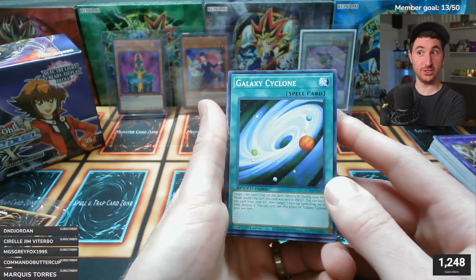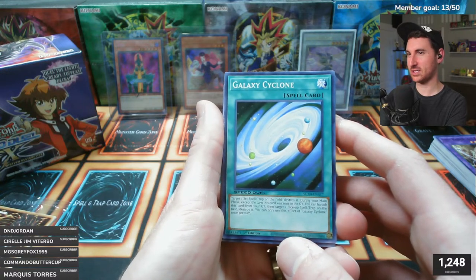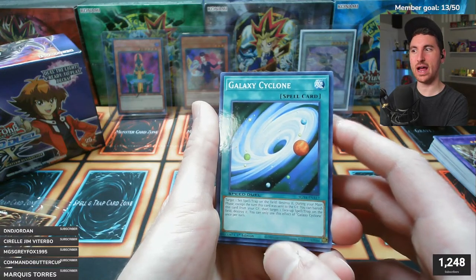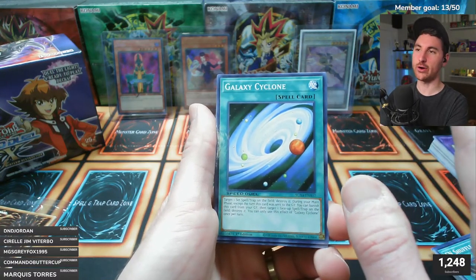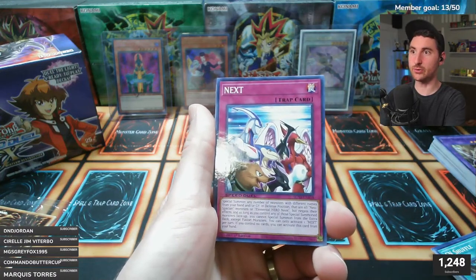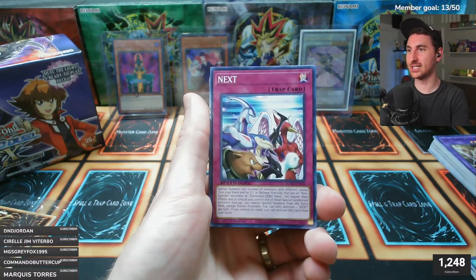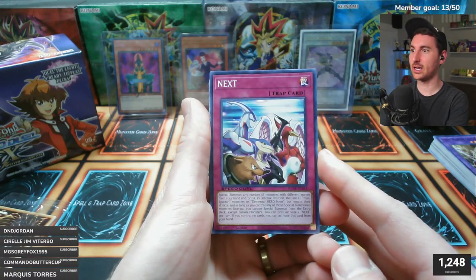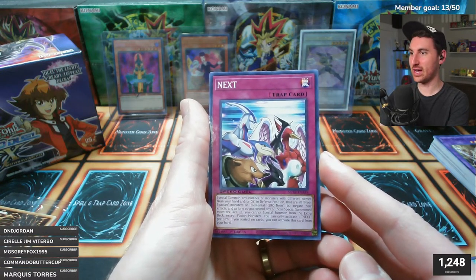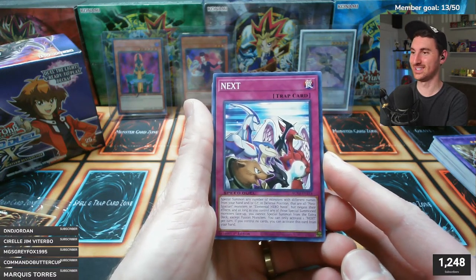Galaxy Cyclone is not a GX era card - it's Arc-V era, probably from Primal Origin or Legacy of the Valiant, or maybe the early Arc-V period. It came out as a secret rare and was a busted card. Next: special summon any number of differently-named Neo-Spacian or Elemental Hero Neos monsters from your hand and graveyard in defense position; negate their effects and as long as you control those special summoned monsters, you cannot special summon except fusion monsters.